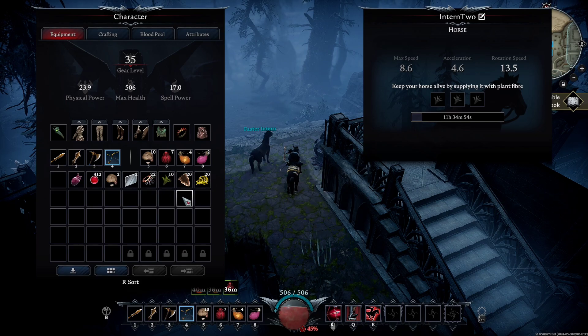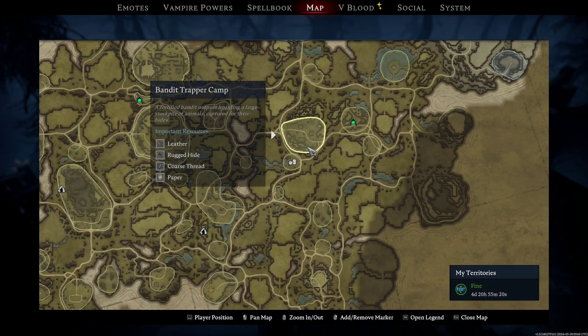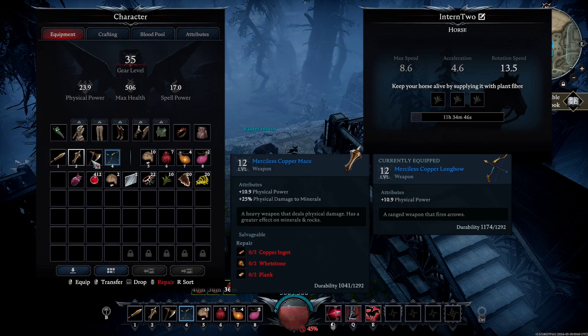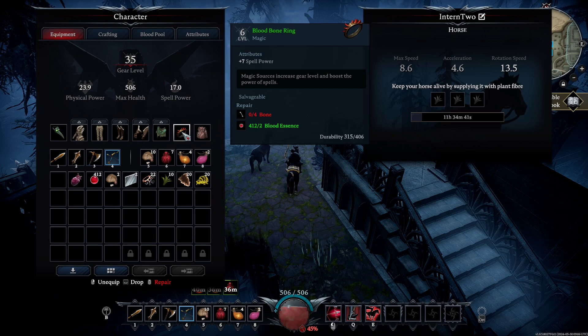I got some wool by raiding the Dunley Farmlands farm areas and I made myself a bag. We do have Merciless Copper Gear, T1 Cloak, and we're still rocking that Bloodban ring.